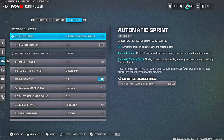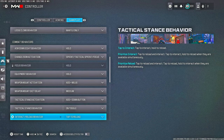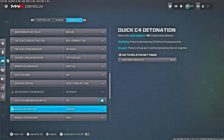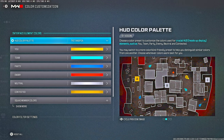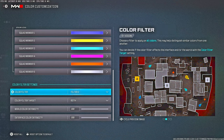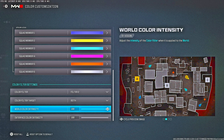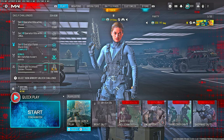For gameplay settings: Automatic Tactical Sprint — definitely have that on. Slide and Dive behavior set to Slide Only. Pause the video if you need to copy these. For color customization, have the filter on, use Filter 2 — doesn't matter if you're on console or PC — have Color Filter Target set to Both, and World Intensity at 100. Once you have those settings down, you're ready to move like a demon.